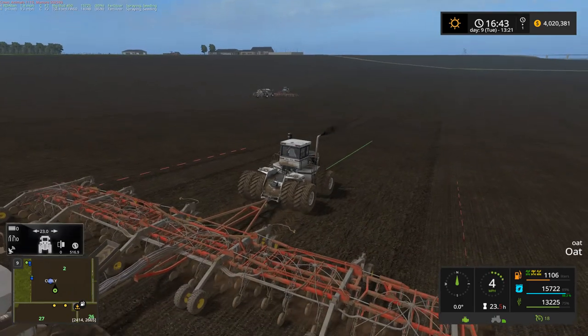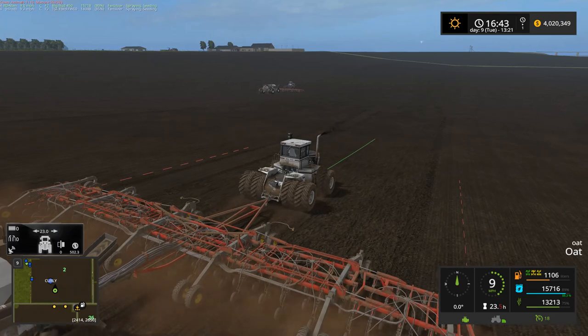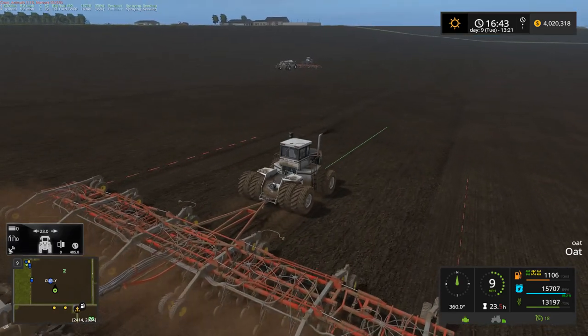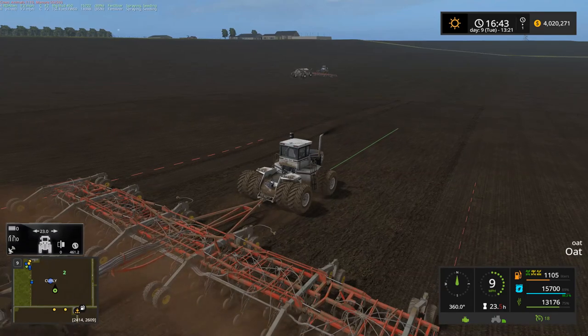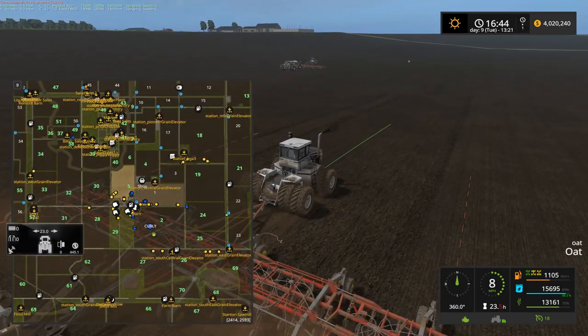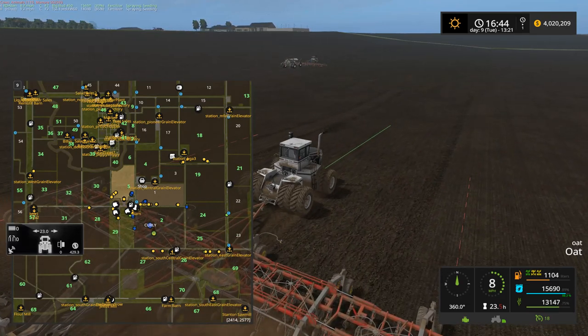It's 23 meters wide, so a nice wide seeder here. Looks like maybe one more pass for each seeder and we'll have this field complete. The field should be completely plowed this episode. Once we get this done, we need to get our big cornfield fertilized. Got the sprayer out there, we'll probably just hire him and see what kind of damage he'll do.